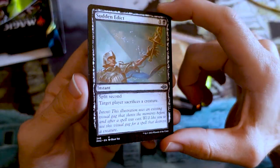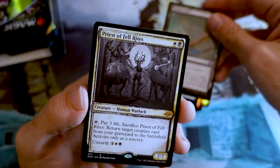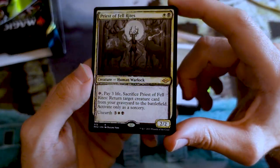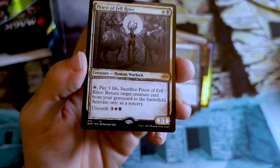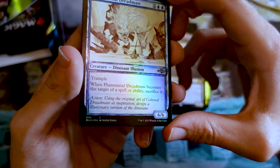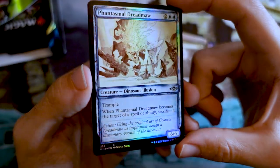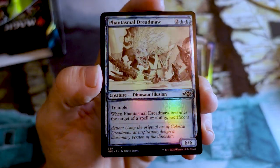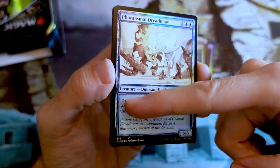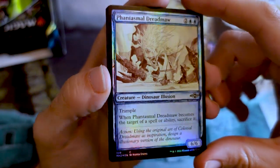Then you get a sketch common or uncommon — all the cool treatments showing up in these boosters. Then we get one sketch rare or mythic rare, though this slot could also be a borderless rare sometimes. Then we get two foil sketch or retro frame commons or uncommons — those are the showcase treatments for the set. Here's our Phantasmal Dreadmaw, one of my favorites. The sketch frame is a special frame made for this set — you can see the expansion symbol going outside the lines, making it look sketchy.